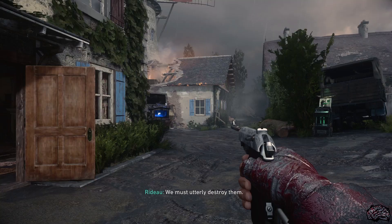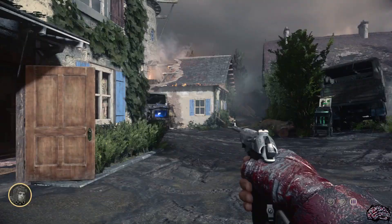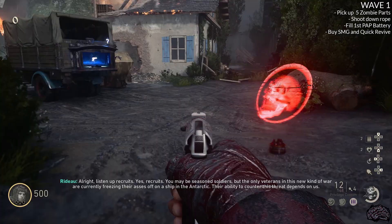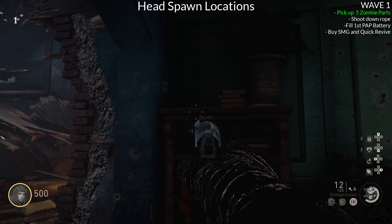Now let's get into the actual Easter egg steps. For this Easter egg, you're going to want to have certain things completed by each round, so in the top right of the screen for every wave, I'll have a list of what you want to have completed before you move on to the next wave. The first thing you want to do on wave one is pick up all five of the zombie body parts around the map. Each body part has about five possible spawn locations, so I'll go through showing all the locations where each one can spawn.